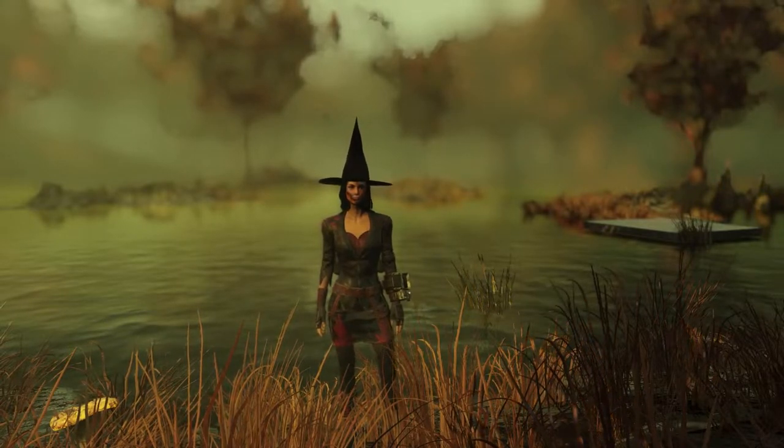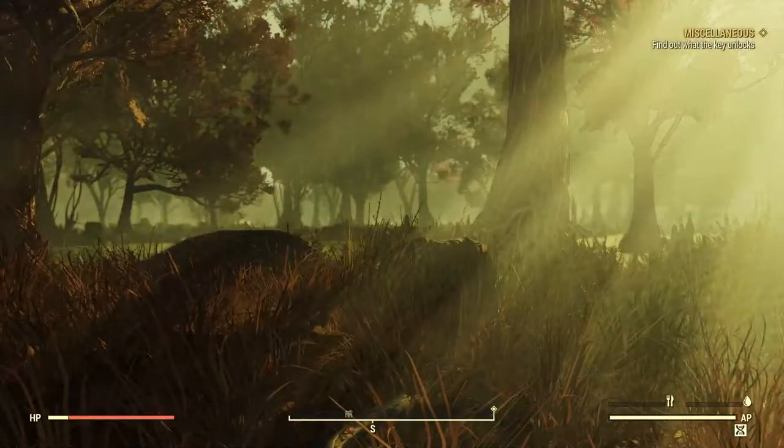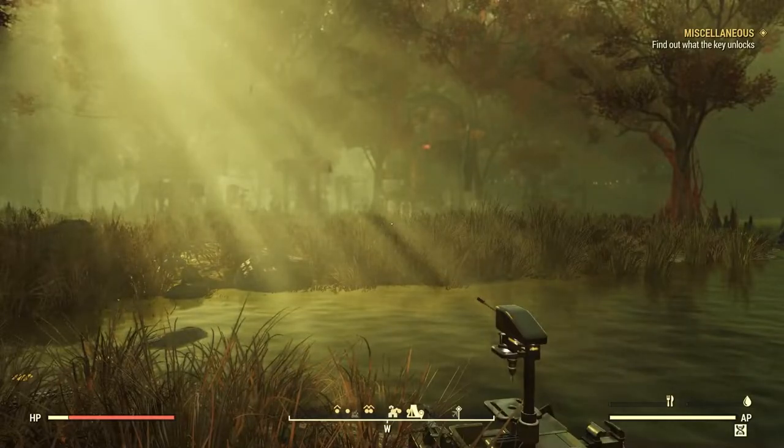I picked up the Haunted House packs from the Atom Shop a few weeks back and decided it was time to put them to use. So here we are in the Mire, specifically between the Retreat and Haven Church, and we're going to plop the camp module right here on the edge of this bay with the Retreat visible just ahead in the distance.